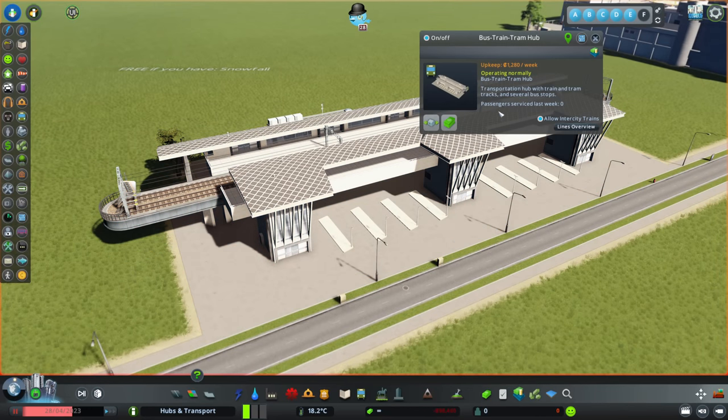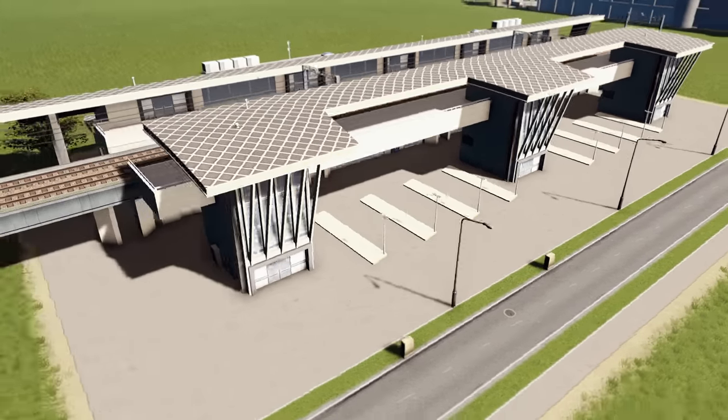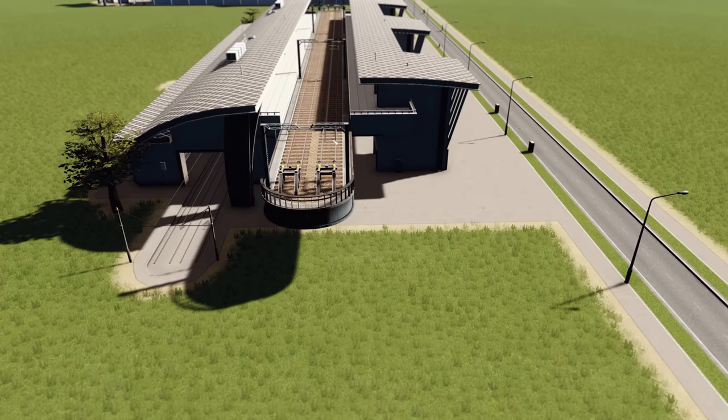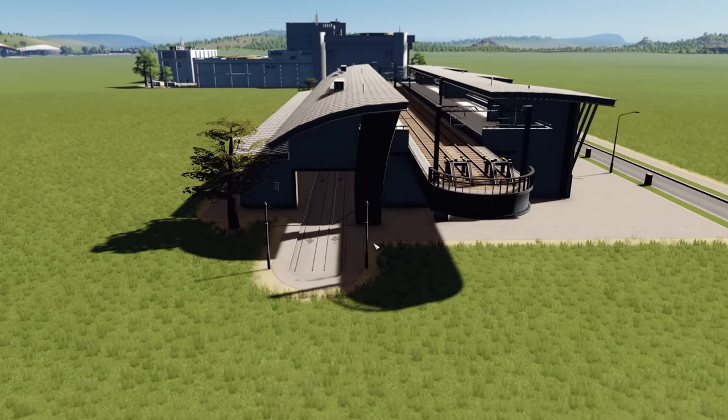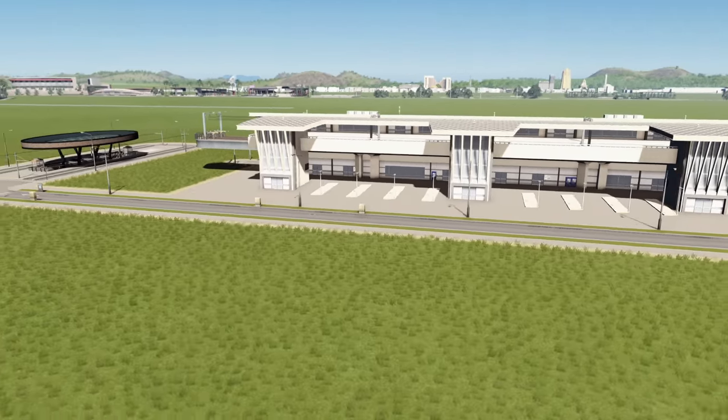Also with Snowfall you get the Bus Train Tram Hub. We've got the bus stopped at the front, the train on the side, and then the tram down at ground level as well. Two new, beautiful hub additions.